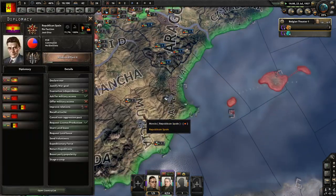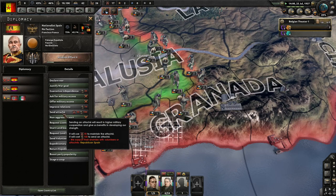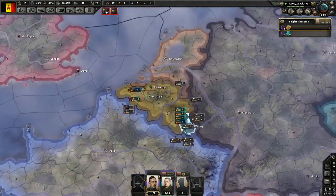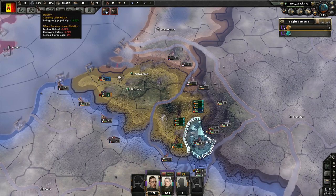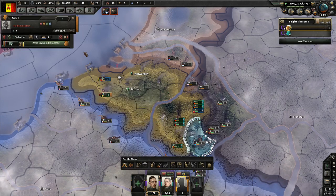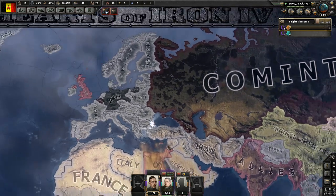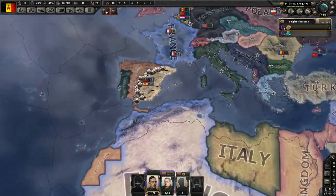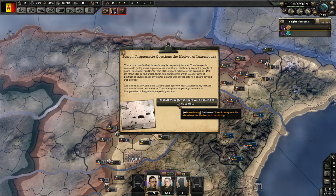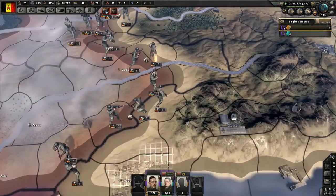These two features — treaties and refits — go hand in hand. I like the idea of not just being able to build super ships right off the bat, and having to play around within some constraints. As a country like America, instead of just spamming ships and winning on numbers, you're going to be restricted by the treaty and incentivized to take the ships you have and constantly refit them — adding anti-aircraft, better guns, and all that. Once the treaty is over, all bets are off.